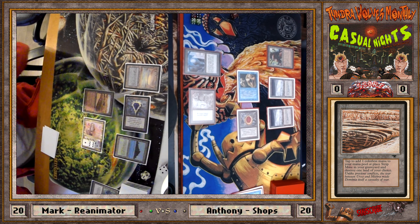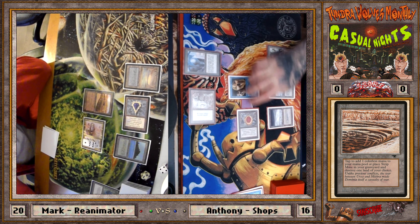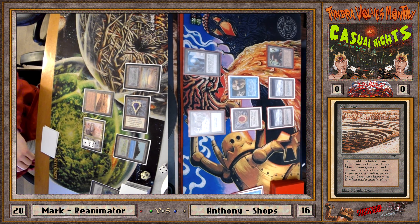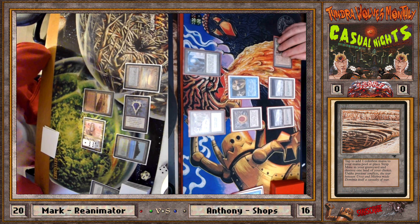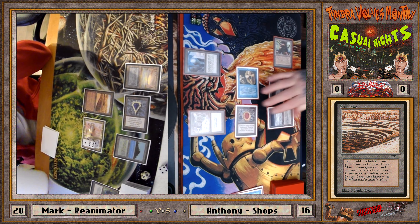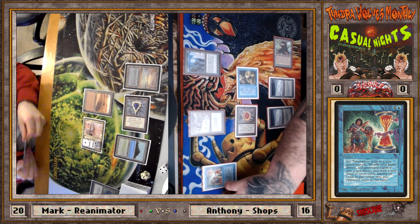You can still use Rasputin's counters if he's tapped, but he cannot gain another counter on your upkeep if he has less than seven counters — he needs to be untapped to gain them back. I had two blue sources and must not have had anything to Rasputin out because I'm not bad — I wouldn't have done nothing. So I definitely didn't have something useful to do in my hand.